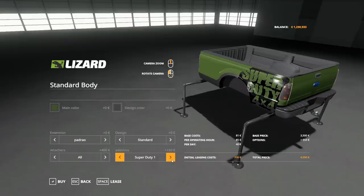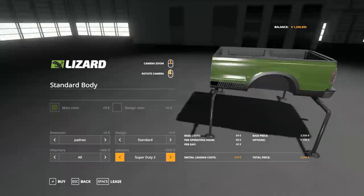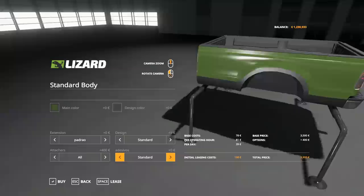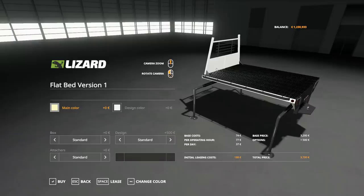For decals you've got standard, Four by Four Off-Road in a couple of different designs, Super Duty Four by Four which looks pretty good, a version that carries onto the cab, Super Duty 2, and another Four by Four logo. You've got lots of options — that covers all the configurations for the standard body.